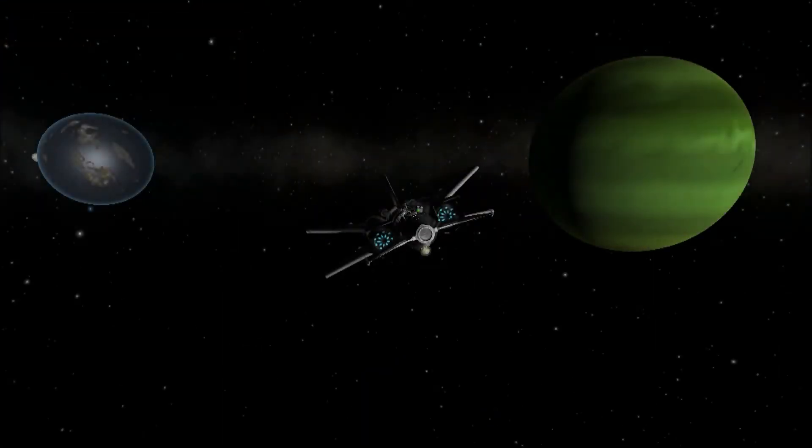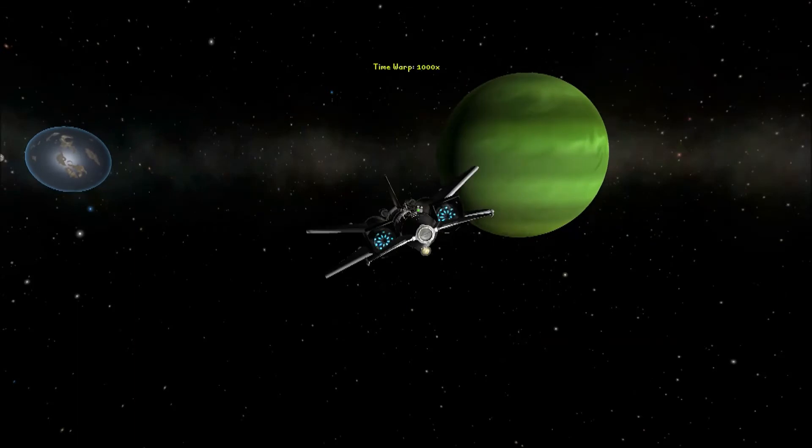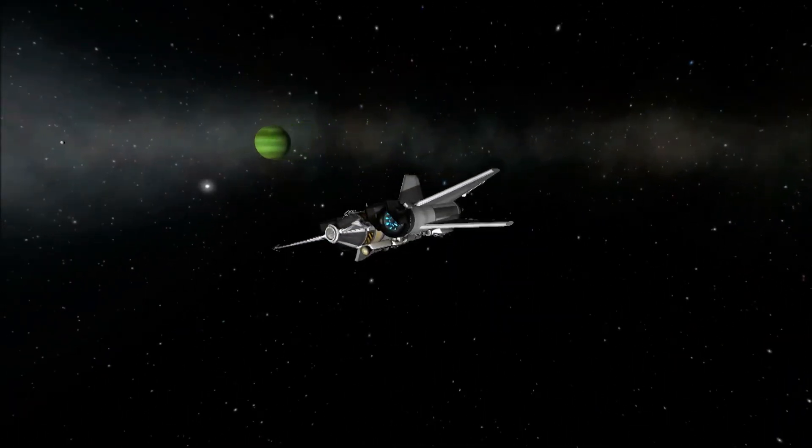That's the path I've plotted — it's not perfect but it's going to fling me where I need to be. First I need to leave this system and get away from the huge sphere of influence of Jool, which means going millions of miles into space before I can lay further maneuver nodes to correct this. But I've done that quite efficiently, at least more so than I feared.